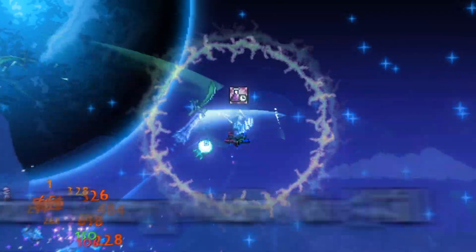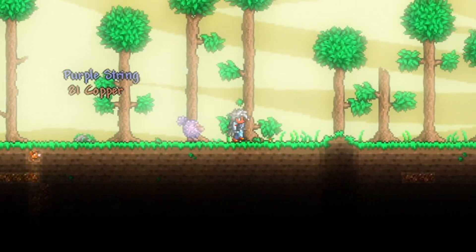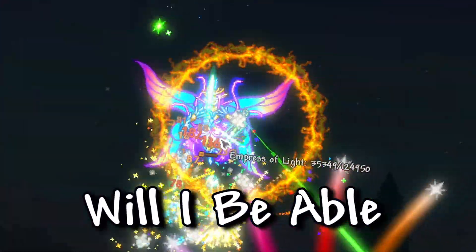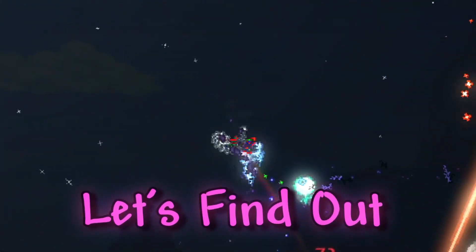I tried beating Terraria Master Mode, but every mob we kill drops completely random loot, meaning that a slime can drop anything from some random blocks all the way up to the best weapon in the entire game. Will I be able to defeat every single boss in Terraria and take out the Squid God? Well, let's find out.